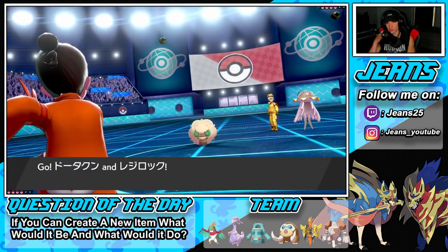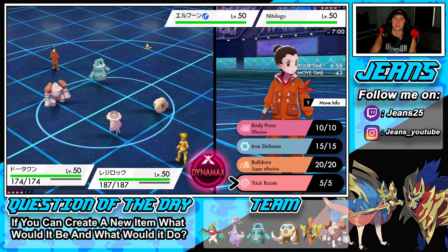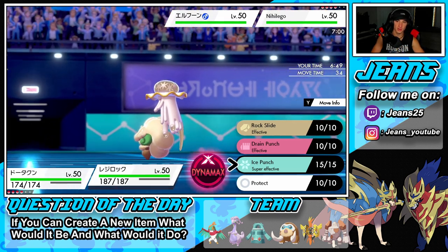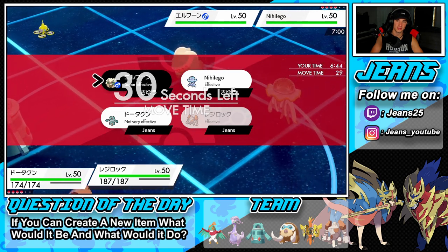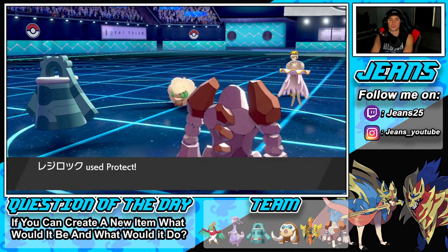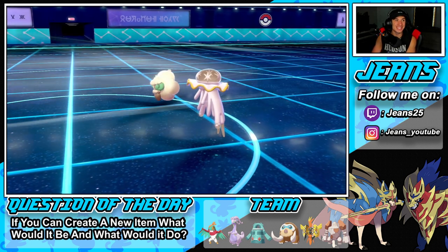Who else should I bring? Mamoswine and Tapu Koko could be good. I think Koko would be a lot better than Goodra, so we're bringing Koko for the back end. I'm going to try to get Trick Room rolling, get Regirock buzzing, then have Koko for when Trick Room ends. He's going to lead Nihilego and Whimsicott — he'll try to Taunt me and I'll just set up Trick Room. That's exactly what's going to happen. I might Protect first then drop a heavy Ice Punch.